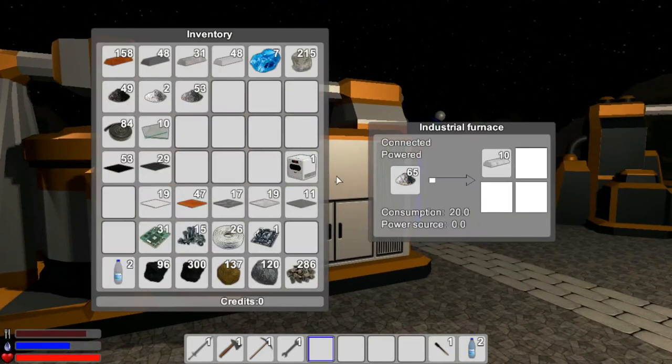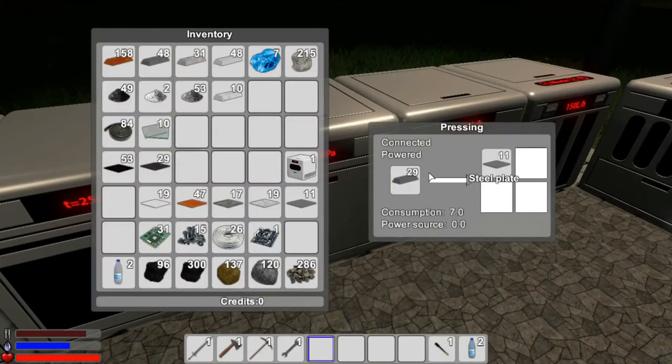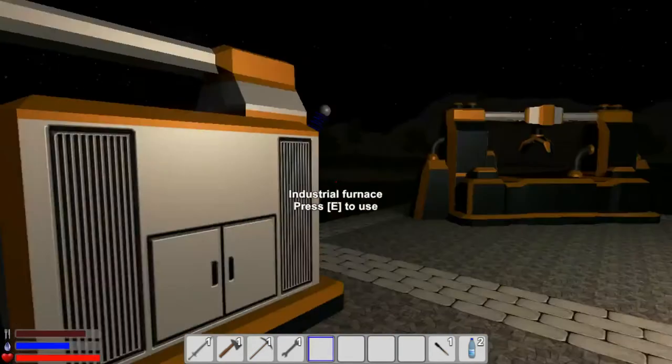If I take these Titan ingots, can we press them in here? Let's throw these Titan ingots in here and see what happens. No, they can't - they're too strong. Well, that stinks. So we need to make the industrial presser. That has everything normal as well, so we need more steel plates.